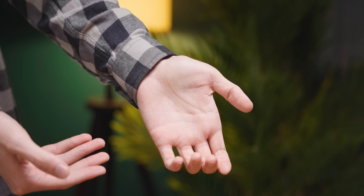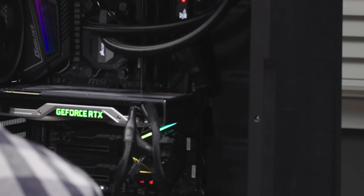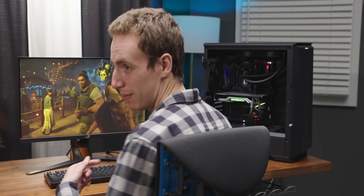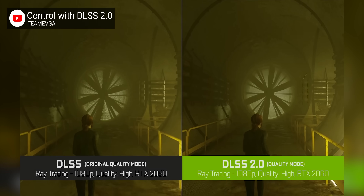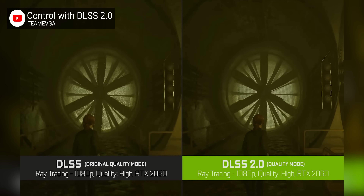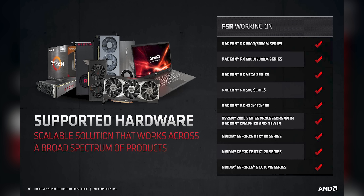It's not a new graphics card that you can't buy. It's not even something that belongs to one team or the other. What you're getting today is an upgrade for the graphics card you already own. AMD's new FidelityFX Super Resolution may not be the only upscaling method out there, but it's the only one that promises to run on graphics cards that launched as many as five years ago. But should you care?